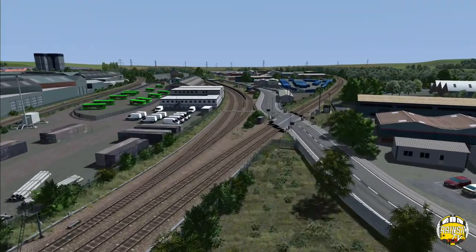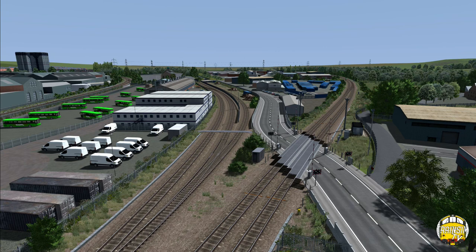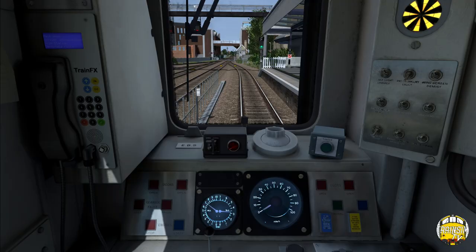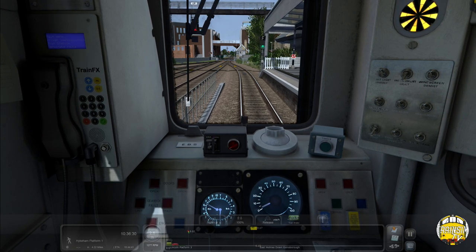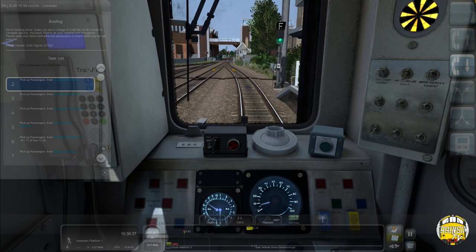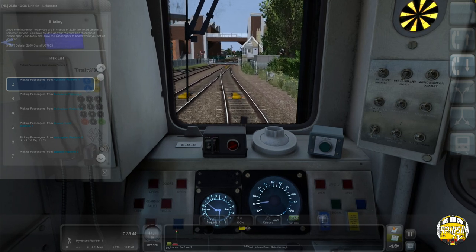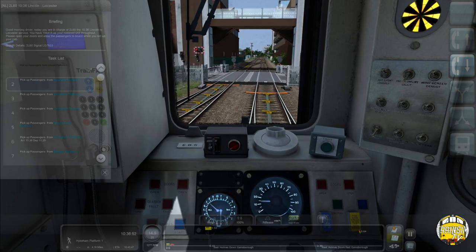Down here you've got Pelham Street sidings - the very end of the route. They're basic bits so you can start scenarios down here. This section is based in 2018, before they modified it for Zoomers, when the scrap trains were still able to access that siding. Let's depart from Lincoln. This video will show you the section through here from Lincoln through to Nottingham, calling at Hykeham, Swinderby, Collingham, Newark Castle and Nottingham.